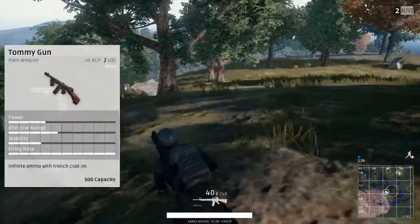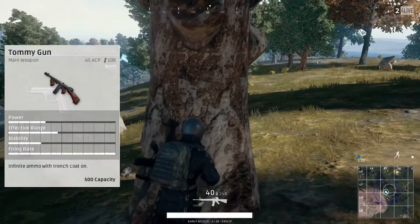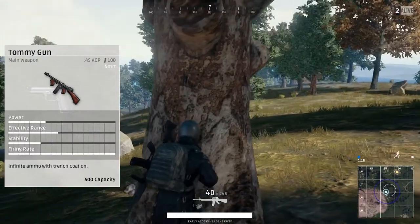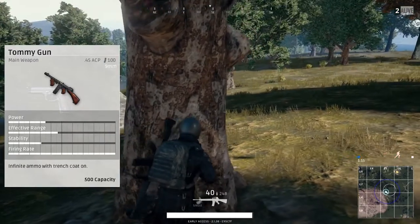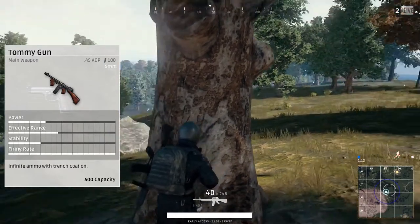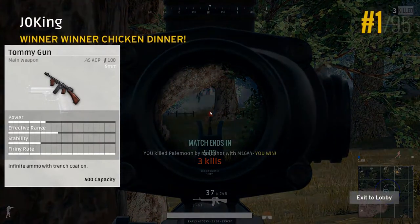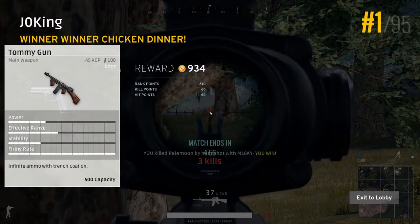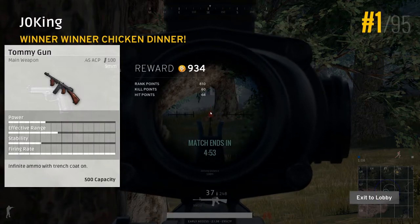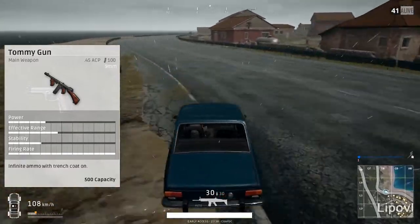The next gun I want to talk about is the Tommy gun, or the exclusive SMG that you can only find in airdrops. The reason I wanted to separate it is because of its rarity compared to the Micro Uzi and UMP9, which those two are actually very common, while the Tommy gun you can only get from the airdrops. I said earlier that the P1911 is the only one in the game that takes the .45 ACP rounds, but actually the Tommy gun takes it as well.